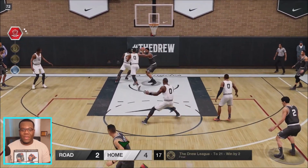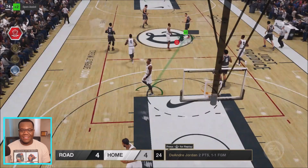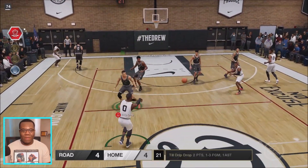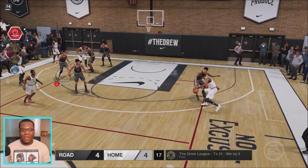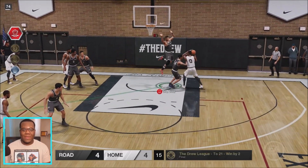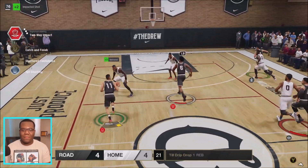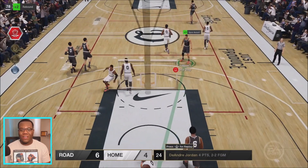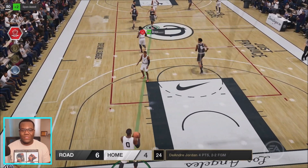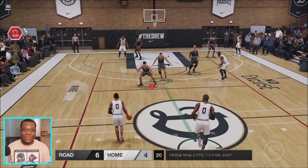I see DeAndre get us one — an assist, I like it. LeBron being the point guard bringing it up the court, KD with it on the wing now calling a little iso action against BI. I'm there for the help — that's a good look. Sometimes you gotta come over the top to help your teammate out. DeAndre takes us all the way down — yes sir, four points for the big man.